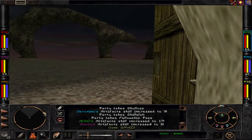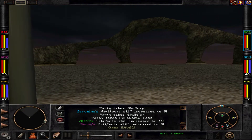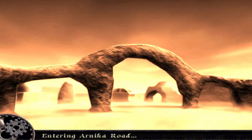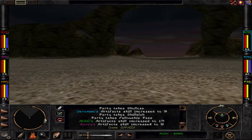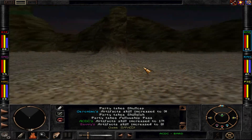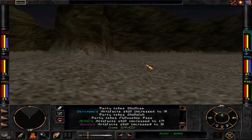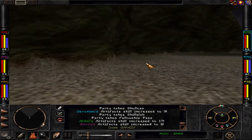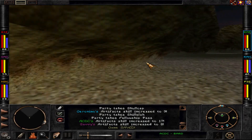Hi there and welcome back, dear friends and deep thinkers, to Wizardry 8. Let's get out there to the Arnika road, probably one of the most dangerous areas in Wizardry 8. There are a couple of crabs here and we'll see if they are the devastatingly dangerous crabs, just normal crabs, or sometimes you even have no crabs here.